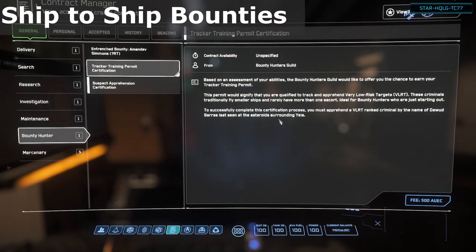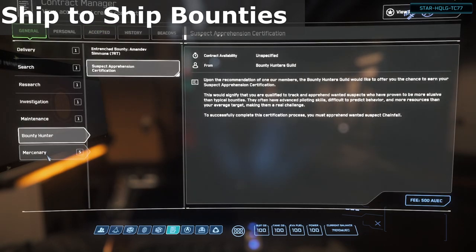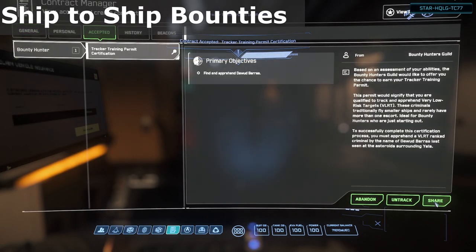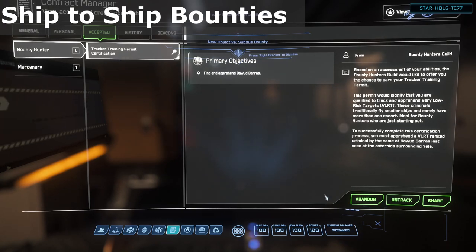For certifications, they may also take you to another planetary region from where you are, like this one I'm taking here. I'm currently around Hurston and it's sending me over to Crusader. However, once you complete the certification and local assessment, you will get bounties that are in the region you're currently in. While waiting for the server to acknowledge my acceptance, I realize I didn't pick up the Call to Arms from the mercenary section. Always grab this whenever you're doing anything that involves combat — whether it be player or NPCs, ship or FPS. You get extra money for any terminations of enemies with a crime stat, and as all bounties are by definition targets with a crime stat, this starts to rack up.